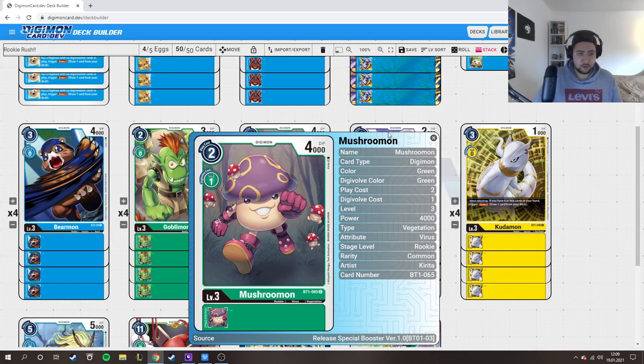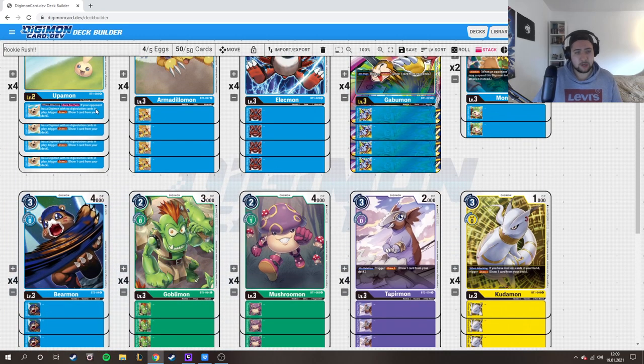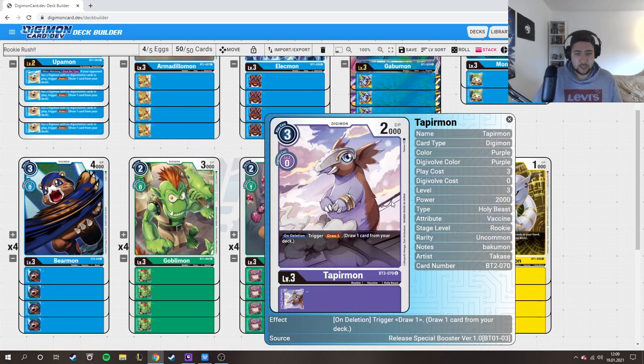Mushroommon is a really good card — it only costs 2 and has 4k DP. Bearmon costs 3, which you need to evolve from Upamon or hard play with Gabumon since 3-cost is a bit harder. Then we have Tapirmon — on digivolve you draw a card. It's really good.